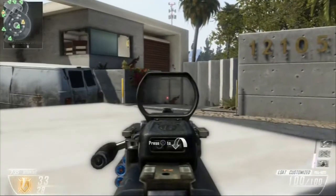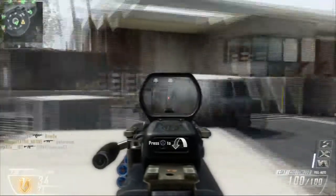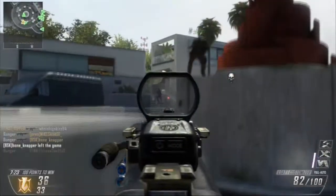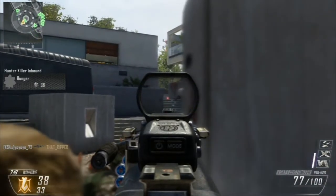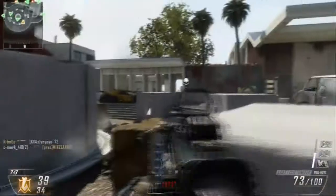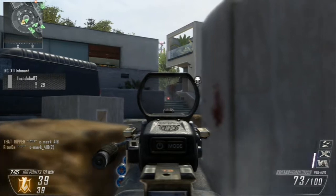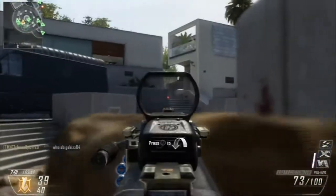Anyway, in this gameplay as you can see I'm using the LSAT. I'm just hanging back, letting the enemies come to me rather than going to them. That's because in this game a lot of people use submachine guns like the PDW and MP7, and if you're running towards them with this gun you're simply going to lose — they'll easily drop shot or pick you off. So I'm just waiting for them to come to me, looking at my minimap to see where my teammates are.